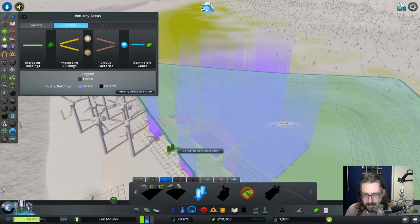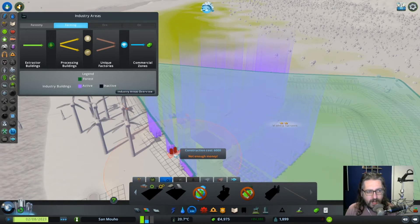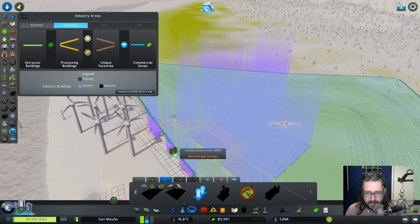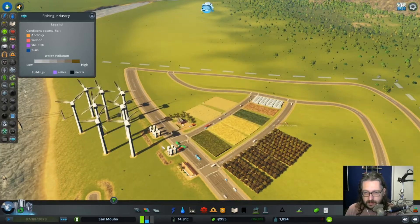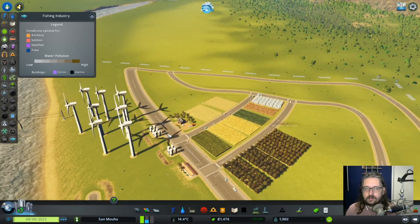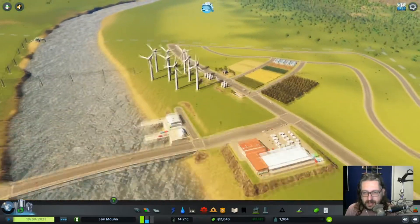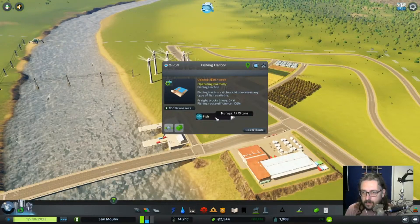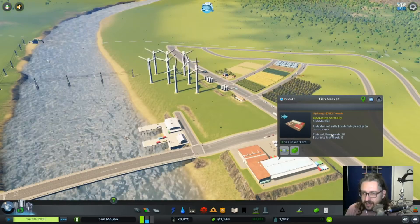Let's get some silos. Oh, they cost six grand. That's a lot. Let's have one more - there we go. Let's get rid of that sign. Fishing route efficiency 100%. You are selling fish. Nice.